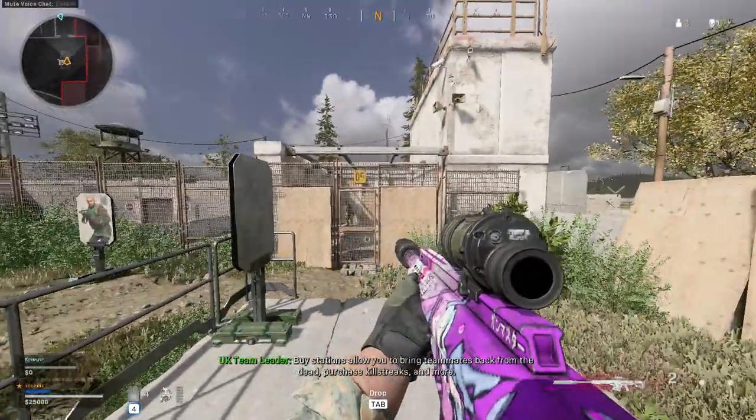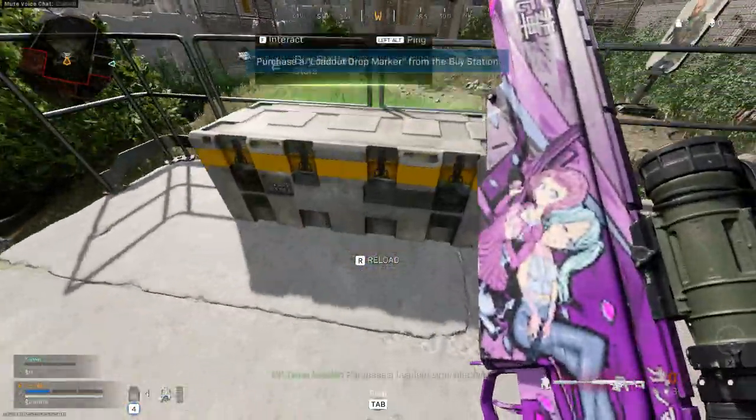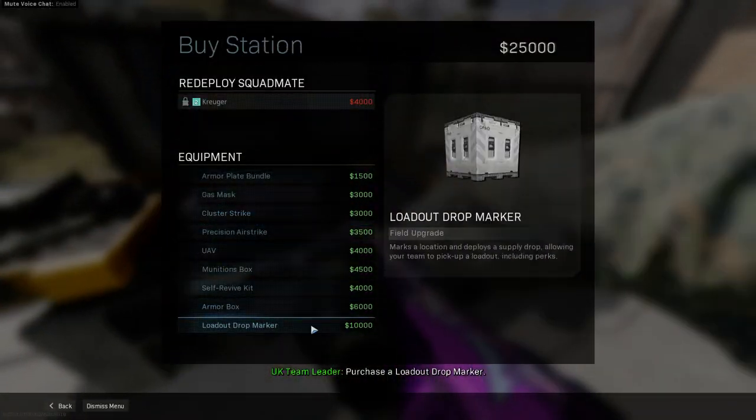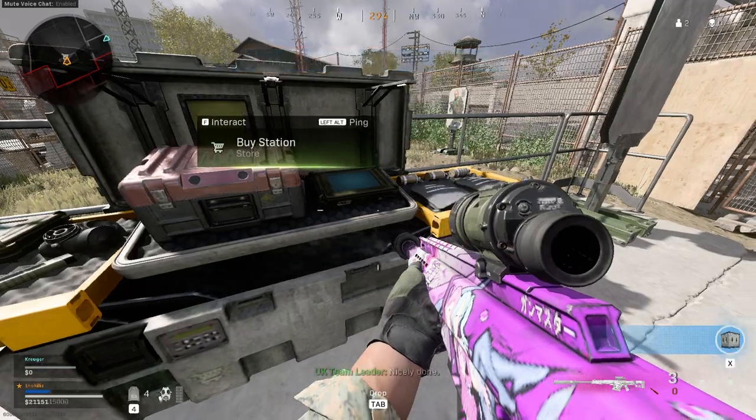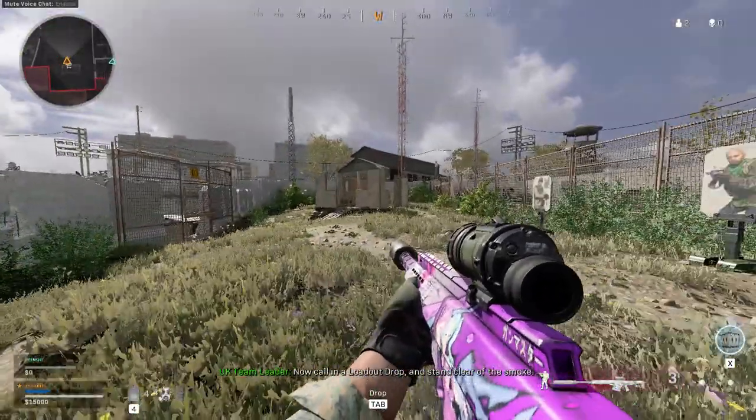Buy stations allow you to bring teammates back from the gate. Purchase killstreaks and more. Purchase a loadout drop. Nicely done. Now call in a loadout drop and stay clear of the smoke. Get out.